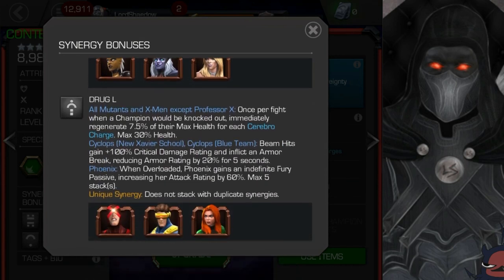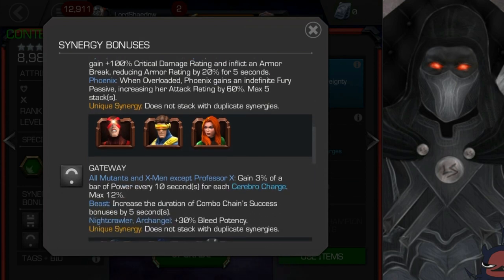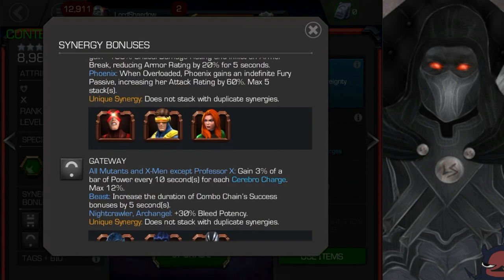Then there's Drug L. Once per fight, when a champion would be knocked out, they immediately regenerate 7.5% of their max health for each of those charges, maximum of 30% health. So regardless of whether you have 30, 40, or 50 charges, it caps at 30% — that is huge. Now look at who it's with though. This is probably the most sought-after useful synergy, but are you going to bring any of these Cyclopses onto your team, or Phoenix? Is it worth having that cheat death? You decide. I like that synergy, but I'm not a fan of who they have it paired with.